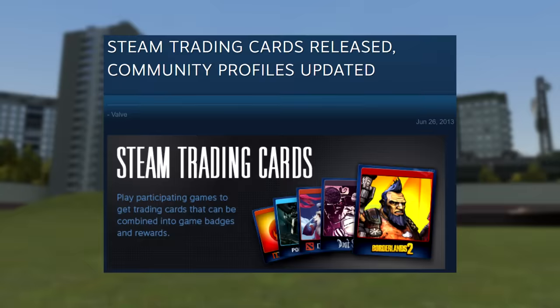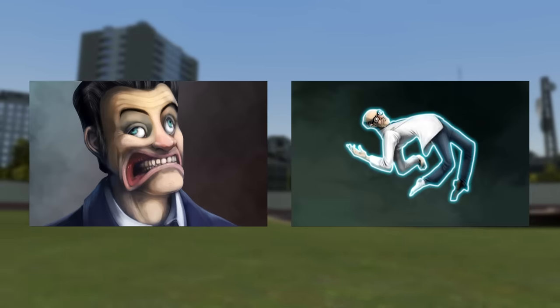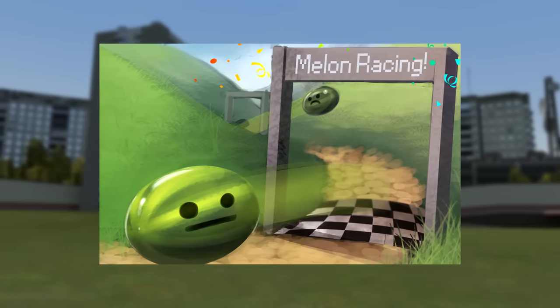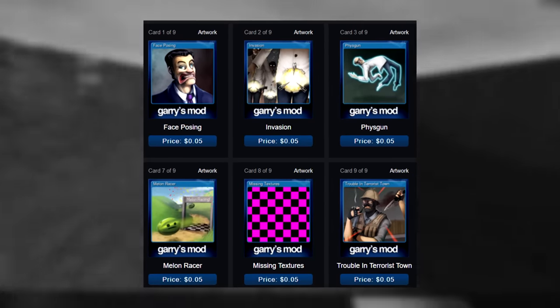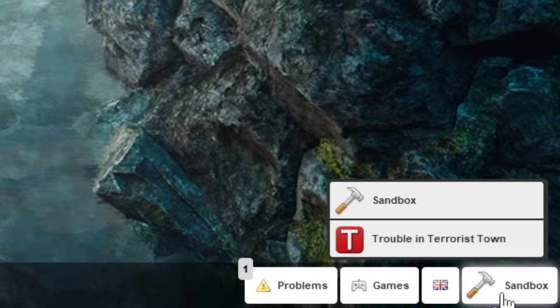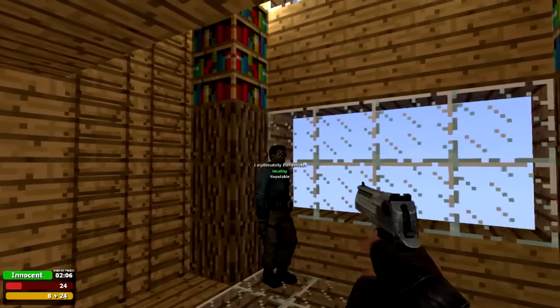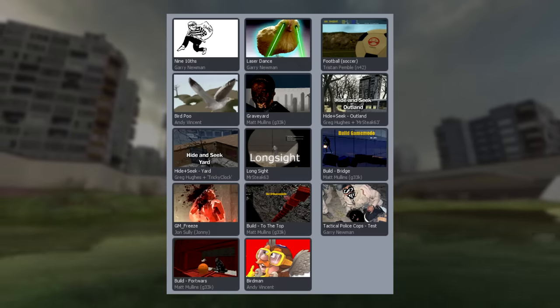The game mode got one final nod from the Gary's Mod team in 2013, over six years after its removal. Gmod's Steam trading cards released with newly commissioned art, and among depictions of the fizz gun and the face poser was one final tribute to the Melon Racer game mode that had been cut all those years ago. It was now long discontinued, yet still immortalized alongside some of the game's most iconic imagery. Nowadays, TTT and Sandbox are the only game modes that come prepackaged with Gmod, and while those two are capable of producing thousands of hours of fun even without mods, it's still weird to think about how much more content used to come with the game.